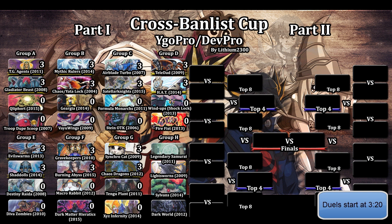Four very big decks in this game's history: Legendary Six Samurai, which we already know from the last Cross Banlist Tournament; Light Sworns, basically one of the first Light Sworn decks with Charge of the Light Brigade, just released back in 2009; Sylvan's Triple Soul Charge deck, very good; and of course, one of the most hated decks in the game, Dark World, from all the way back in 2012.